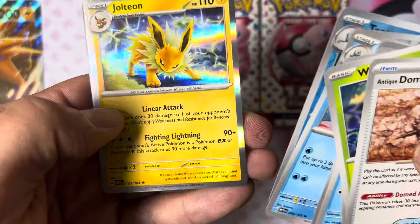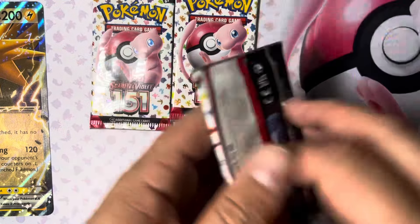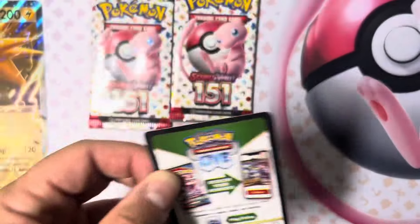Reverse foil, pentacle foil — pack one is a bust.